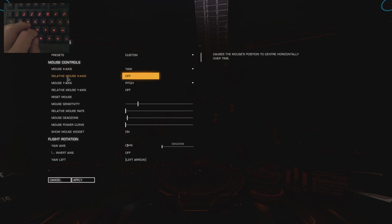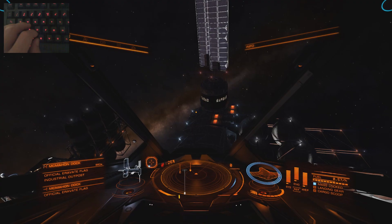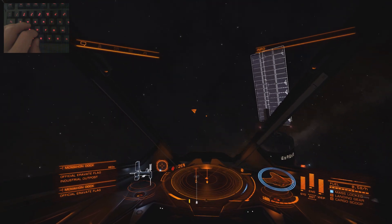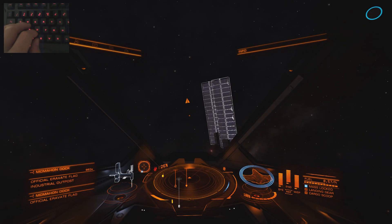I'm not using the relative mouse options, which means that my mouse does not reset. Here you can see the sensitivity, relative mouse rate which isn't used, a little bit of dead zone, and there's no curve. And of course we have the mouse widget on. So what does that mean exactly? I'll show you in-game. It means that if I turn my mouse to the left, you can see the arrow — it keeps going. If I turn it to the right, it keeps going. If I turn it up, it keeps going, and down the same.